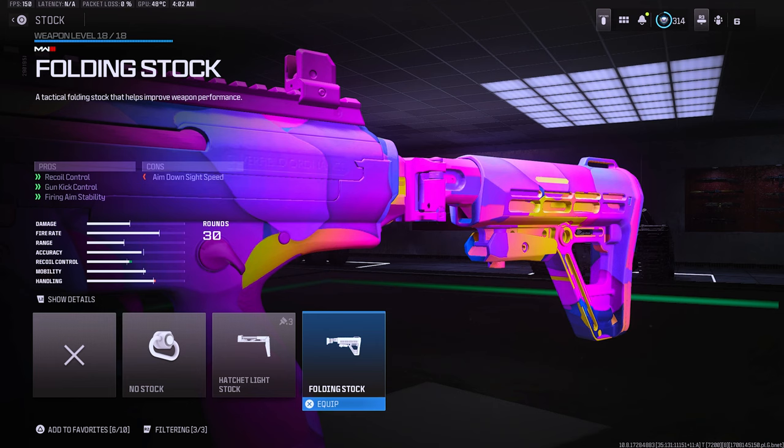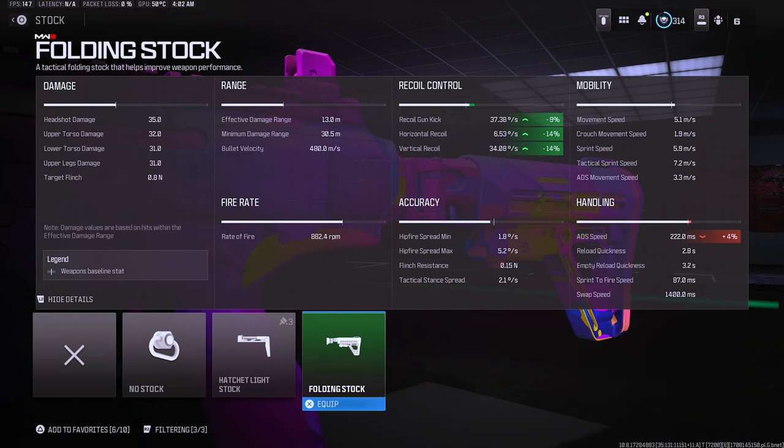Moving on to the stock category — this is one of, if not, the best attachments in the entire game. Look at how much recoil control, firing aim stability, and gun kick control you get with pretty much no cons at all. In the advanced stats, you get plus nine percent on the recoil gun kick, plus 14 on the horizontal and vertical, and you only lose four percent on the ADS speed. With the ADS loss being so low at four percent, you're not even going to notice it in game. Definitely rock the folding stock.